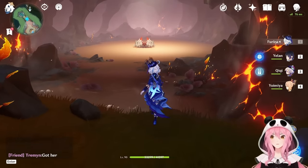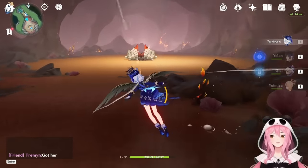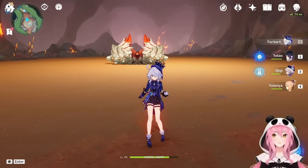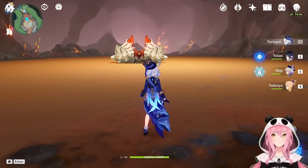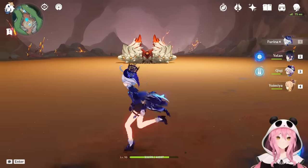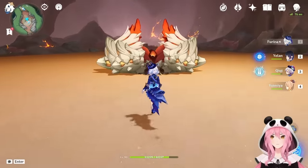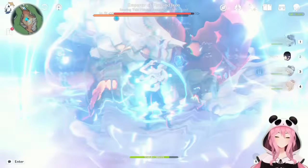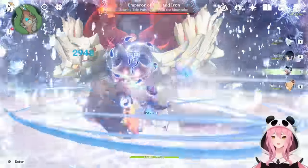For the combat showcase I'm using a quick team just to show how Farina acts in battle. She's very easy to play: use her elemental skill and burst, then swap off to your other characters and do their thing. The only time you swap back to Farina is to reapply her skill after the 20-second cooldown. With the duration exceeding the cooldown, you can keep her skill going forever.